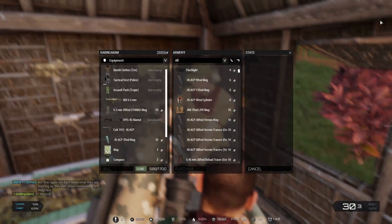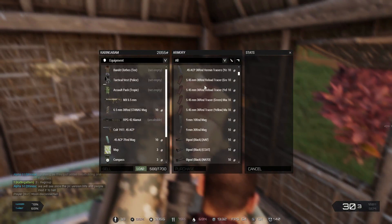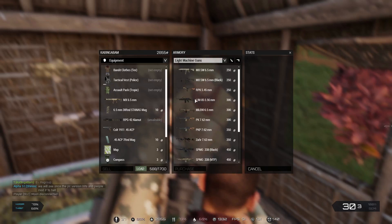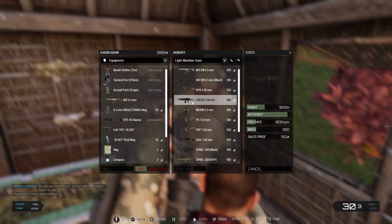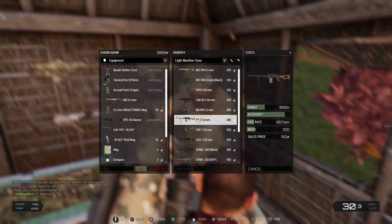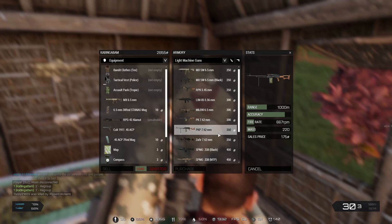Let's take a look and see what this guy has. We've got a weapon — it's an MX, nothing too special. But we might be able to get something better, or we could get upgrades too. Let's see — how much is a light machine gun? That is what I want right there. I want the Lim 556. PKP — maybe I want the PKP. Yeah, I'll take the PKP.